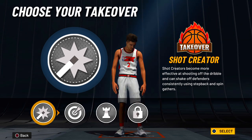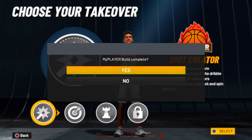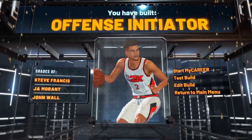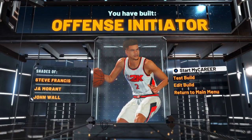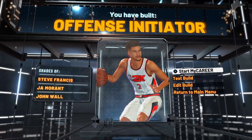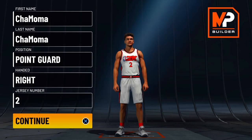As for takeovers, you get sharp, playmaking, shot creating, or lock. The main two I would choose are sharp or shot creating. If you're looking to go with the playmaking takeover, I would tell you to pick shot creating over playmaking takeover — hands down. But if you're going to pick sharp, pick sharp. And as you get the name offensive initiator, this is one of the two builds I'll be showing you today.